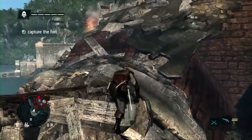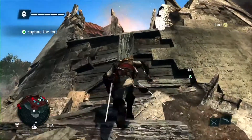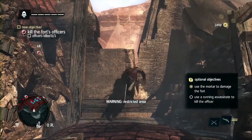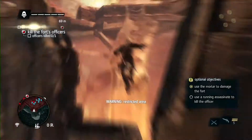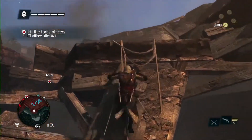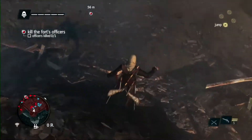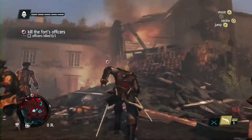There are multiple entrances that we can take, some faster than others. As you enter a restricted area, Edward will put his hood on, giving you the cue that things will get more dangerous — guards will attack you on sight. Here the battle's already started. Taking advantage of the chaos, we'll rush in and find the commander.